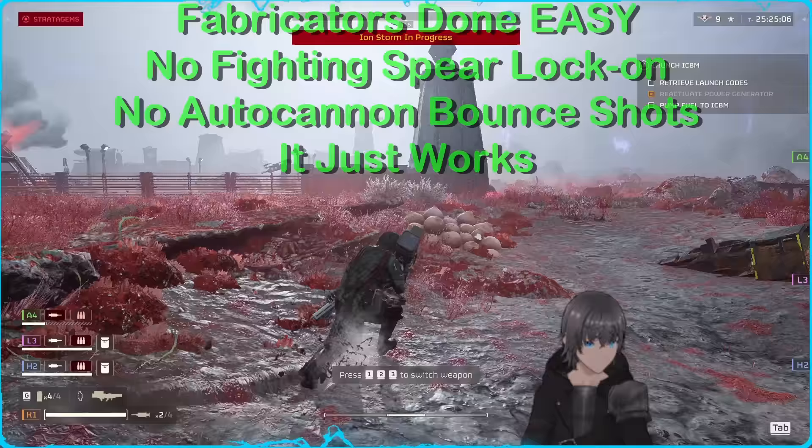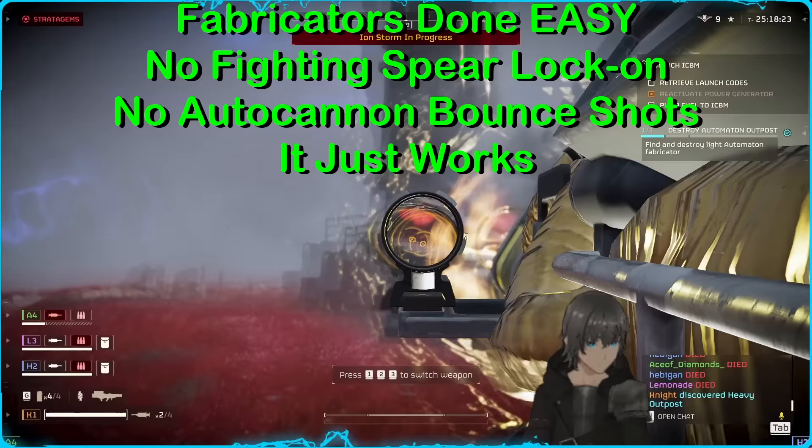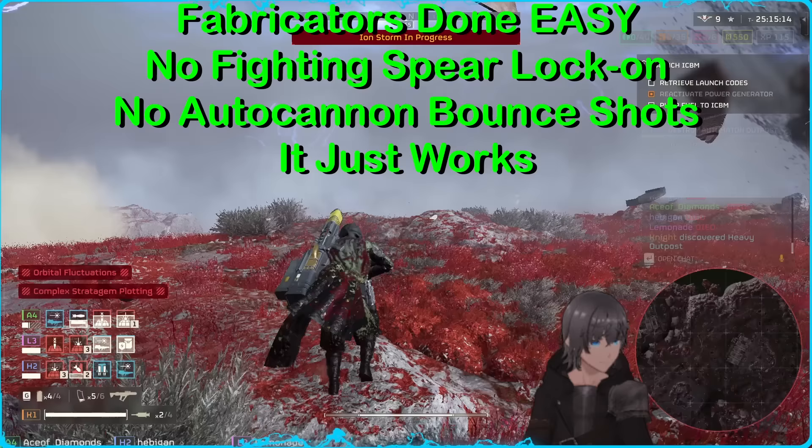As I mentioned earlier, the Quasar very easily lands shots into the vent, causing fabricators to explode with relatively low effort, requiring no strange ricochets — instead being very straightforward, as any shot that lands inside the vent seems to cause a detonation.